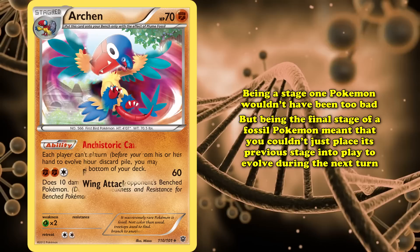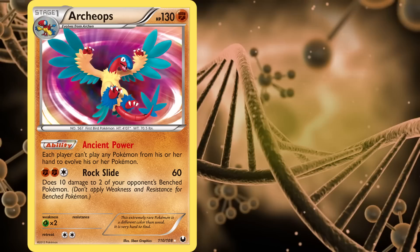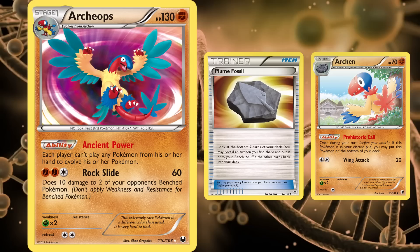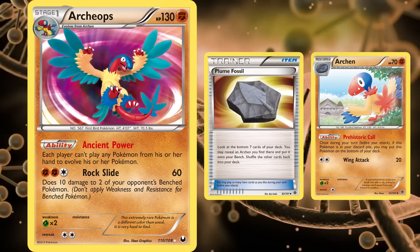Nowadays, Fossils are Trainer cards that are put into play just like basic Pokemon, but back then you had to use Plume Fossil to put Archen into play with its effect. When played, Plume Fossil checked the bottom seven cards of your deck for any Archen cards and would put one of them into play. This added a random factor to the usability of Fossils, which resulted in most of them being unplayable, even with powerful abilities like Archeops.